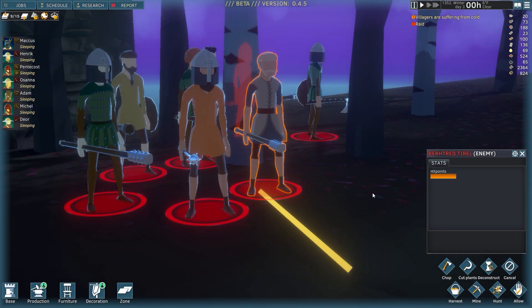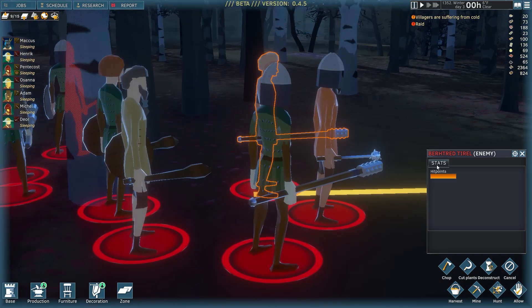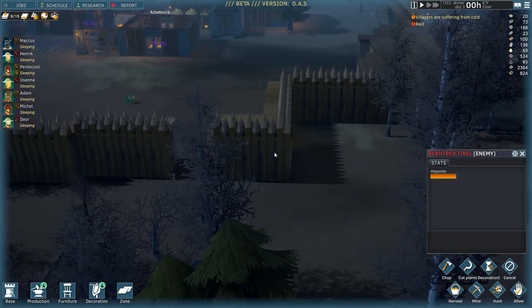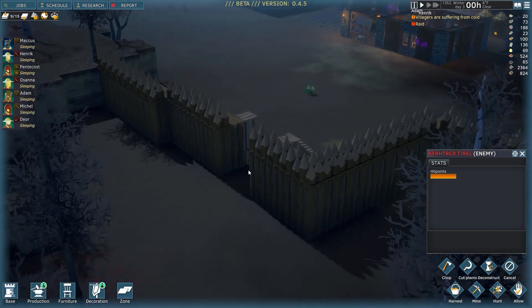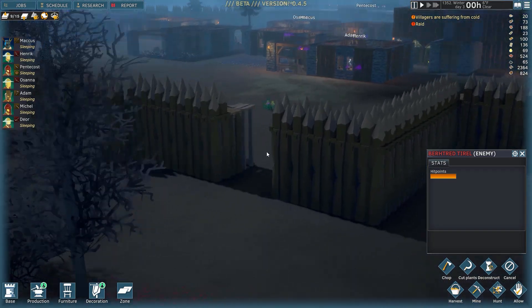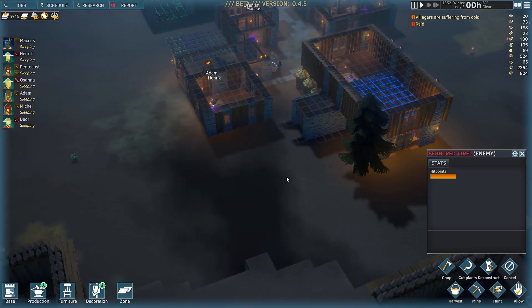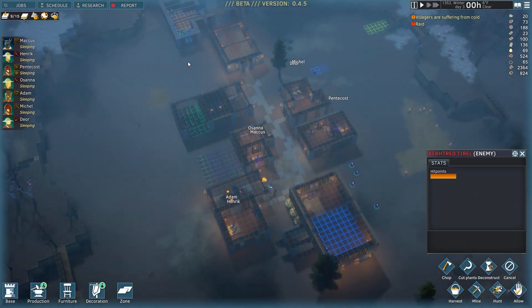Hello everyone and welcome back to another episode of Going Medieval. We need to stop meeting like this — we're getting raided. It's winter, everyone's cold. This is potentially the first test of our palisade that we made in the previous episode. It's been a few in-game days to finish that whole project since it required quite a lot of lumber and materials and time to craft it.